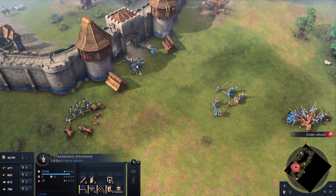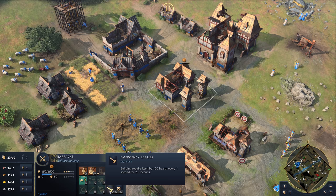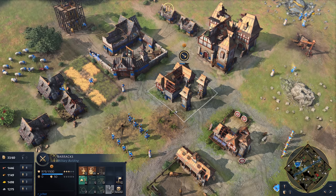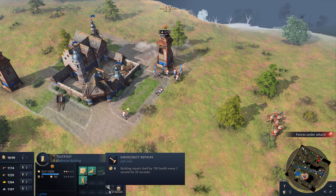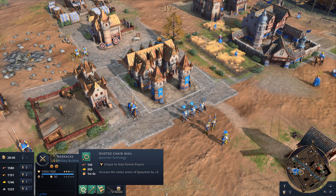Besieging fortifications and cities won't come easy to an unprepared opponent. The Holy Roman Empire have the unique bonus to repair buildings over time if they are within the town centre's area of influence. This bonus does have a cooldown, but with strategic use, can easily change the outcome of battle.